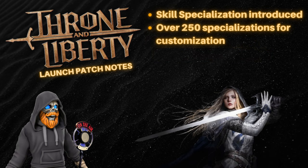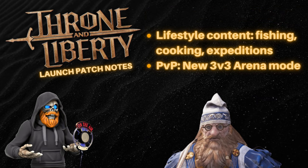Now let's get into the new content. The launch version brings new skill specialization, unlocking over 250 specializations for you to tailor your character and your playstyle. Whether you're a fan of fishing, cooking, or epic expeditions with your Amitai, there's lifestyle content for you to enjoy as well.